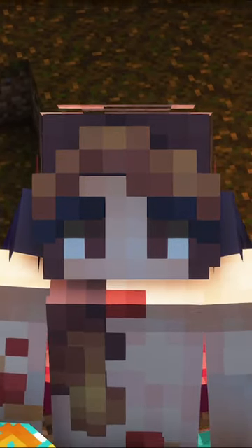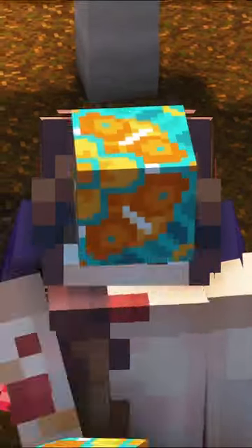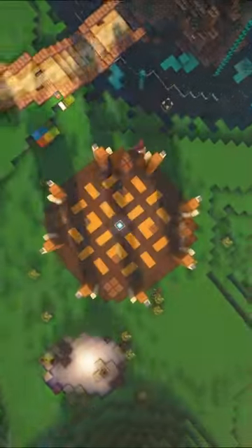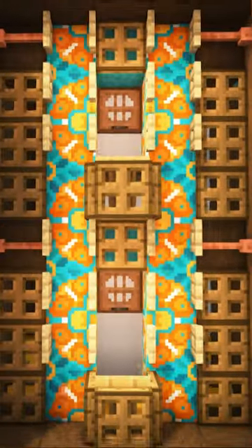Y'all, I did it! I managed to make glazed terracotta look good. If you don't believe me, check out this time-lapse where I added a bunch of warm tones to complement the terracotta and create this tropical bookstore for my server.